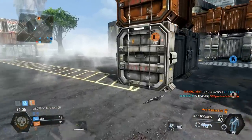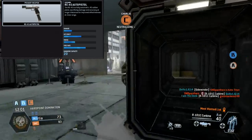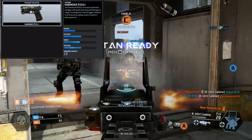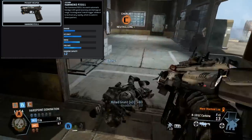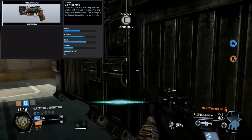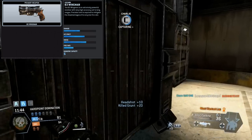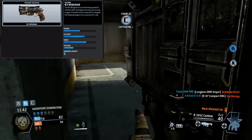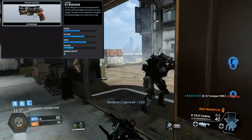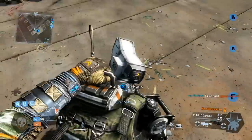Next are the sidearms. We already know about the RE-45 auto pistol — the full-auto machine pistol — and the Hammond P2011, the semi-automatic gun that fires like a 5.7. They're also saying the B3 Wingman is going to be a revolver handgun in the game with higher damage, much like an MP-Rex or any revolver-style handgun from Call of Duty. That seems pretty interesting.